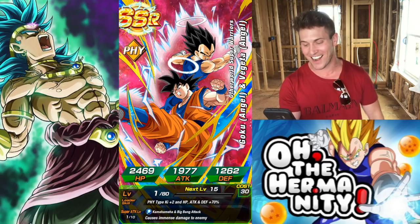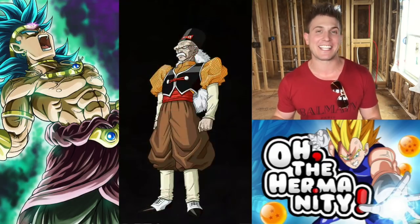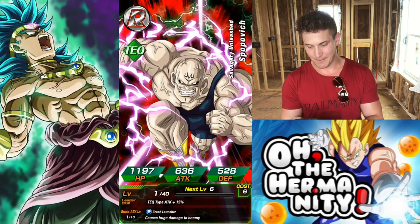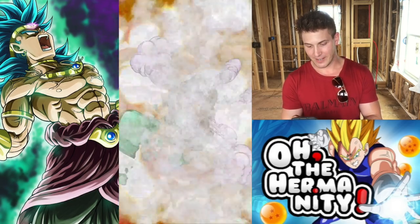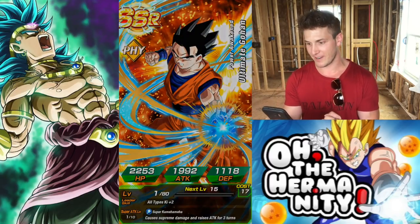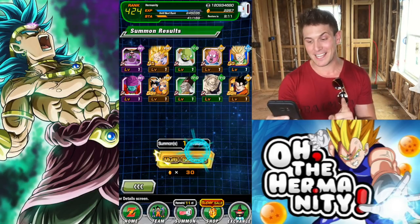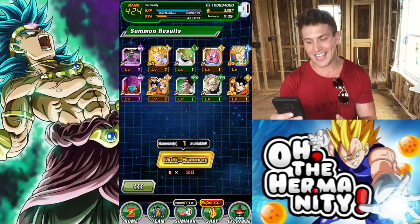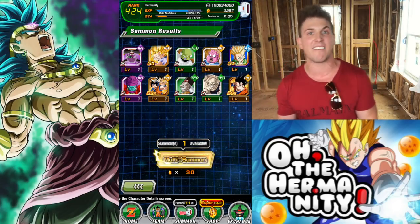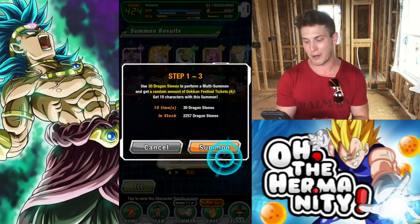It would be nice to get two in one multi too. Is this an STR? Damn, it's only the Fizz one. But that's good - we already got one. So this banner has been good to us. We pulled one LR right out of the gate. So we're going to keep hitting this banner, then go to the other banner so we can have both Gogeta and Vegito, guys. We're pulling both.